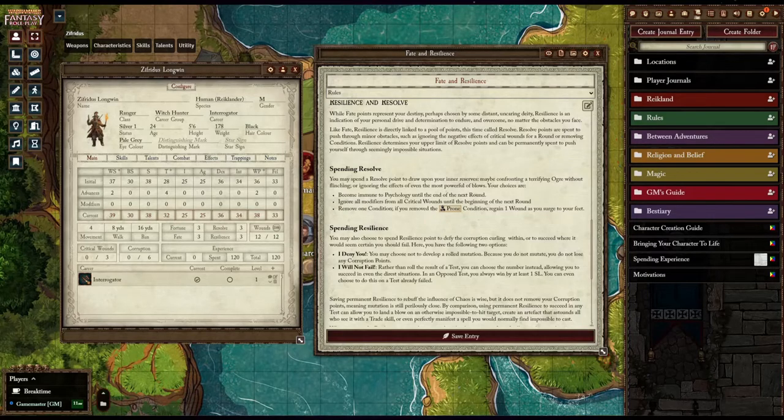You can also use Resolve to ignore the modifiers of a critical wound. For example, if you have a crushed arm, you can ignore all the negative penalties associated with that critical wound. You can also use Resolve to remove conditions — such as prone, being on fire, or being poisoned — removing any condition, as long as it makes sense and your Game Master approves. This is basically drawing upon your inner reserves to temporarily bypass something affecting your character.